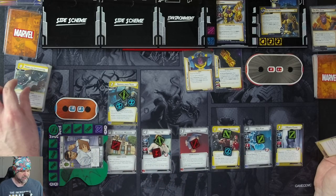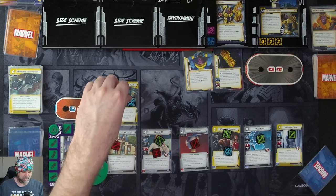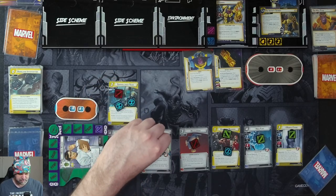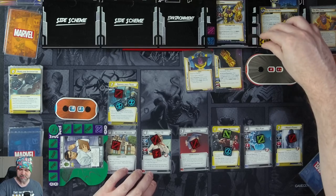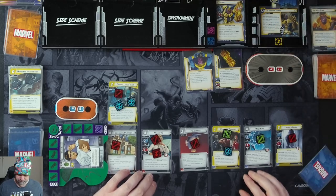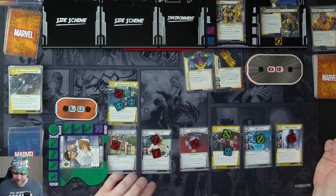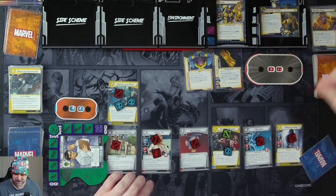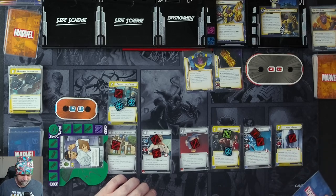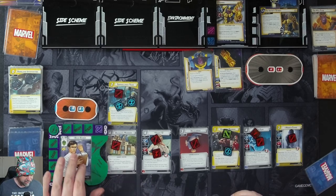We'll play Homeland Intervention — exhaust up to three shield cards we control and remove two threat from a scheme for each card. So we'll exhaust the Surveillance Team, Agent 13, and Monica Chang to take six threat off the Titan's Throne. That's not a thwart action, so it doesn't trigger our confused status. Nick will then thwart for another two and take one consequential damage. We'll hold on to Quake and then ready up.